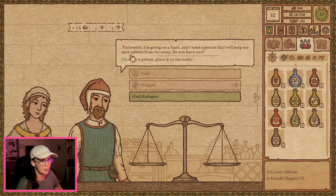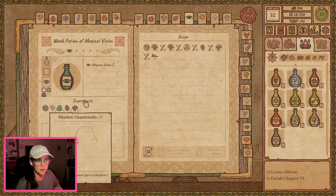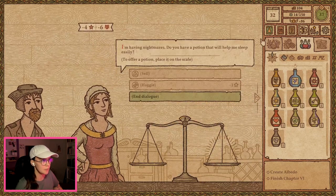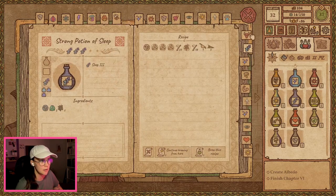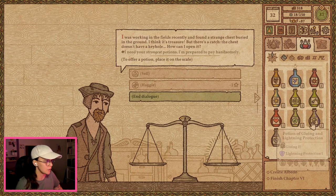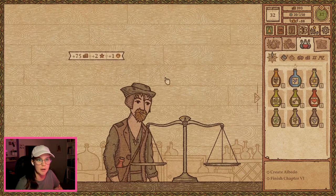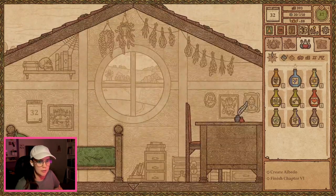I'm gonna hunt tonight. I need a potion that will help me spot rabbits from far away. Bye, sorry. I'm having nightmares — they help me sleep easily. Yeah, I can get you to sleep. There it is. I found a strange chest buried in the ground. I think it's treasure but there's a catch — it doesn't have a keyhole. Would explosion work for you? Take that one. We've done that, so let's rest.